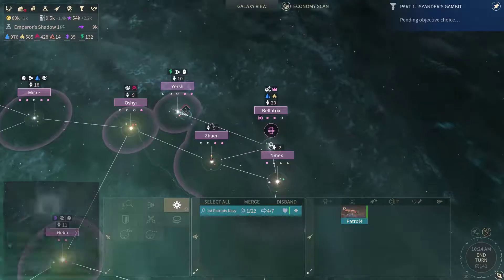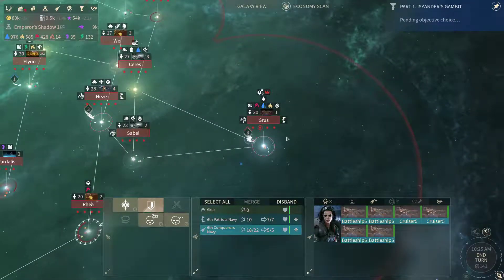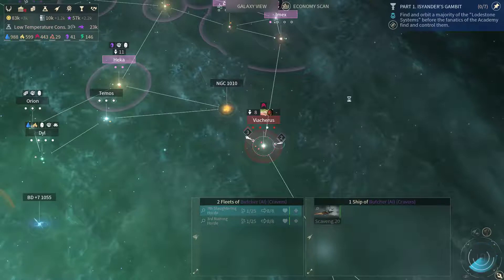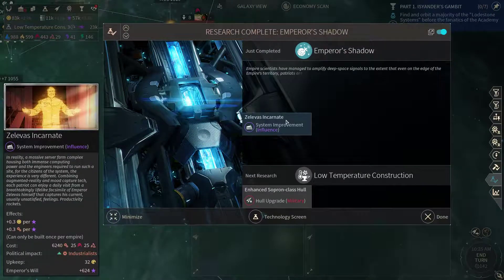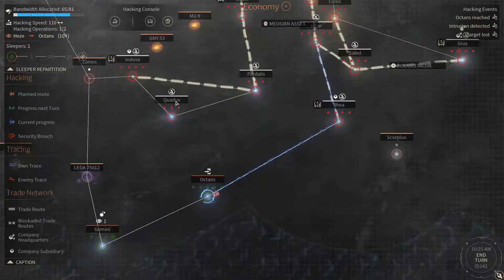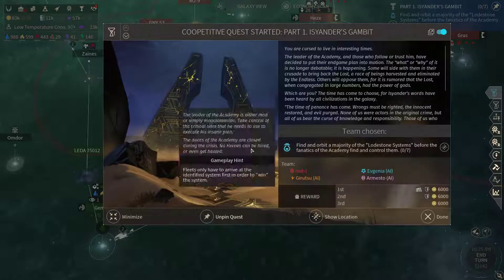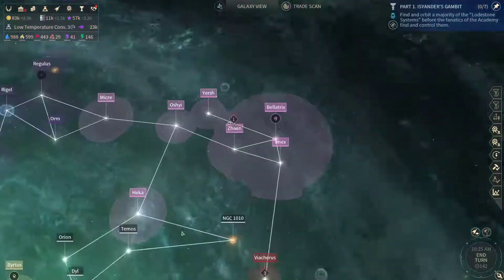More curiosities here and there. Let's defend here for now. Emperor's shadow is done, so now we can build a Xelvas Incarnate. Hostile Trace detected — not surprisingly. Let's get a piggyback installed there. Now we need to find an orbit for at least four of these lodestone systems. There is one over there — I'm gonna do something about that one.